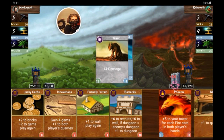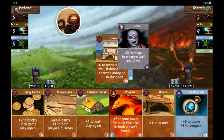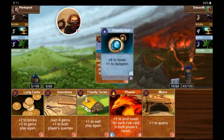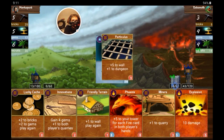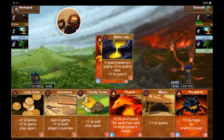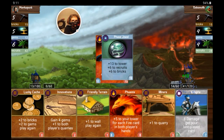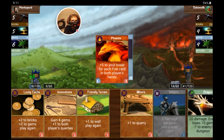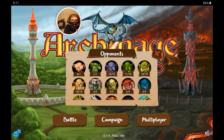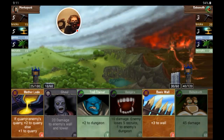14 damage to start off with, and I'll do barracks — to my tower, to my tower. He's just destroying me. 15 damage to enemy's tower. Let's do this. He might be a tough cookie for the last one. They saved the hardest one for last, huh?